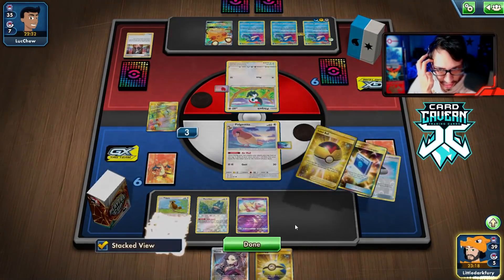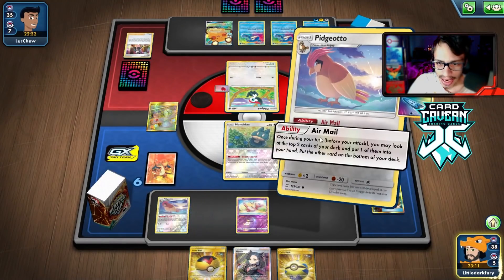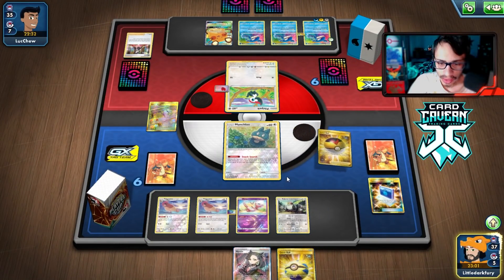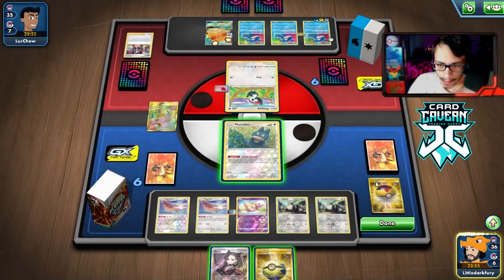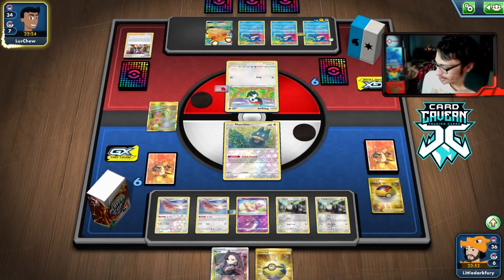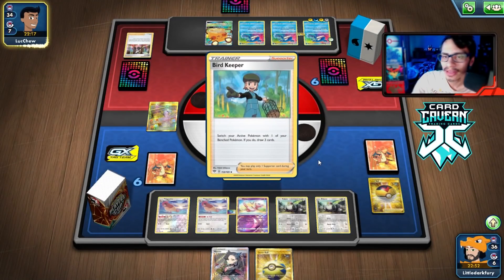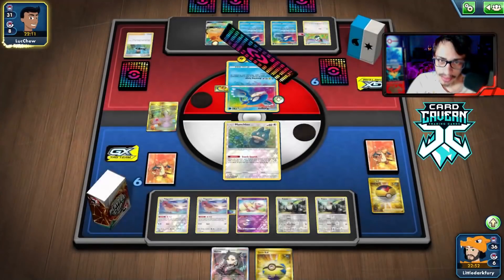We do Airmail first, then get double PDove down. We get another Pidgeotto but need to get Unfezant in play. Munchlax flips tails three times in a row — with Snack Search — which is brutal. The opponent doesn't have a Boss this turn so we can finally Marnie them since they'll have a big enough hand.